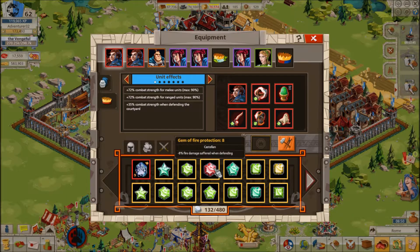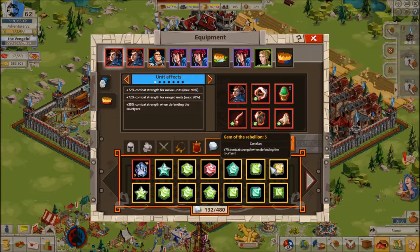Fire Reduction Gems are useful for making Fire Castellans, which are Castellans meant to reduce fire damage from attacks when you lose. However, Safe Storage Gems are almost completely useless, as Hideouts accomplish the same thing, only much better and easier.